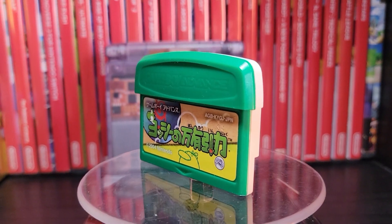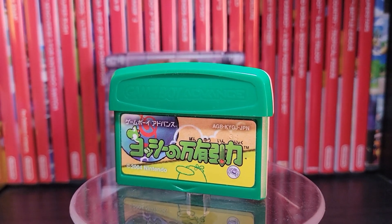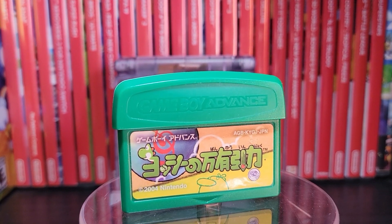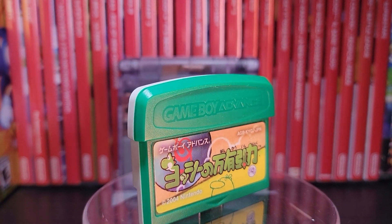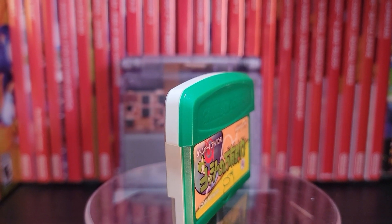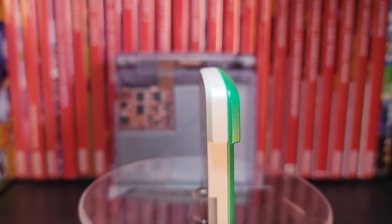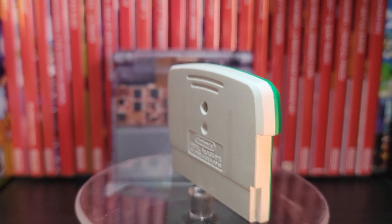First on the list is Yoshi's Topsy Turvy, otherwise known as Yoshi's Universal Gravitation in regions outside North America. I have the Japanese version, which you can find usually around 15 to 20 bucks depending on where you look. The English version is usually a little bit more — maybe the cheapest at 25, usually going up to 40. This game has a built-in tilt sensor to tilt left and right in the game. Let's take a look.